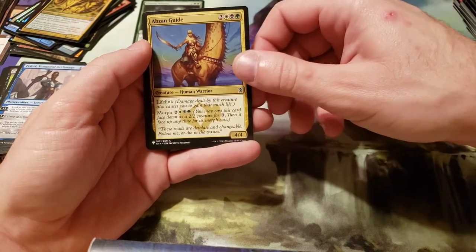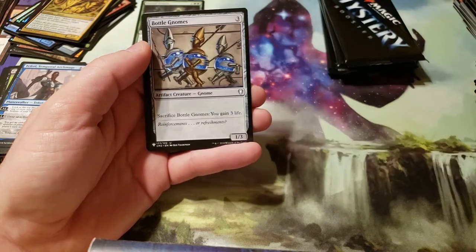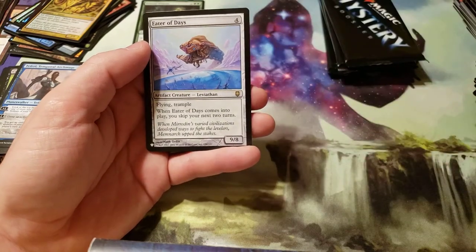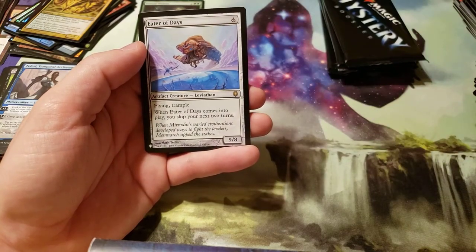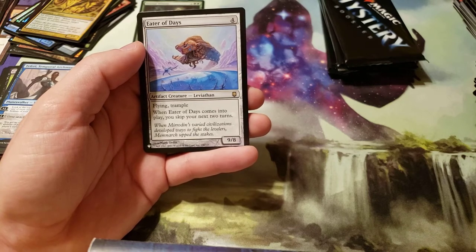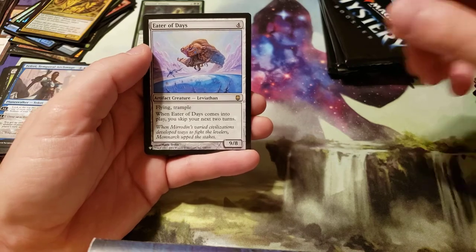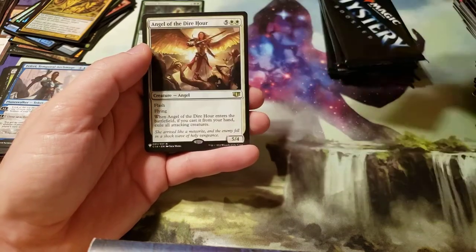Abzan Guide. Bottled Gnomes. And then we got Eater of Days. Costs 4 — flying, trample. When Eater of Days comes into play, you skip your next two turns. Huh, that's mean.